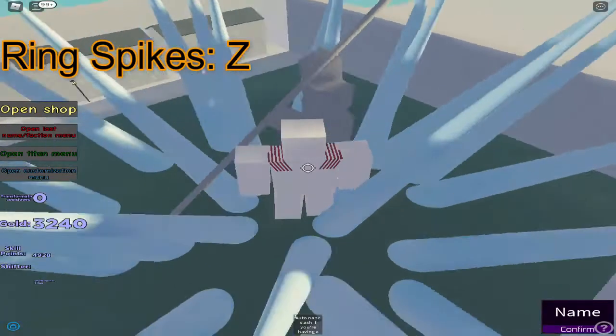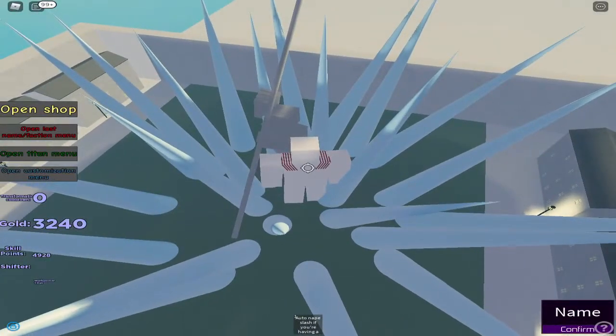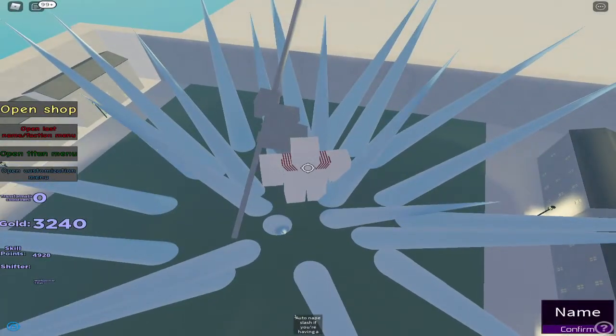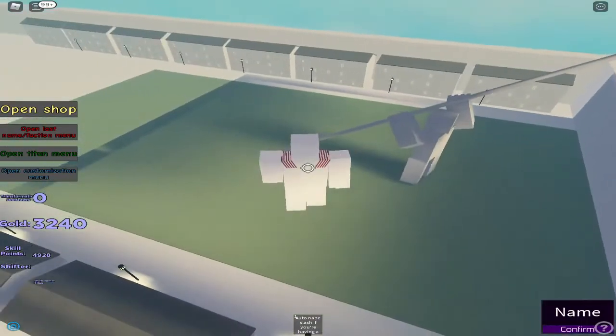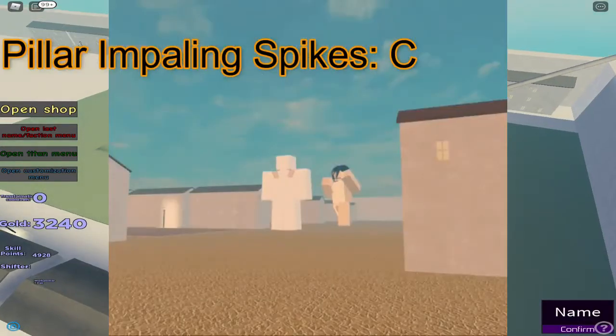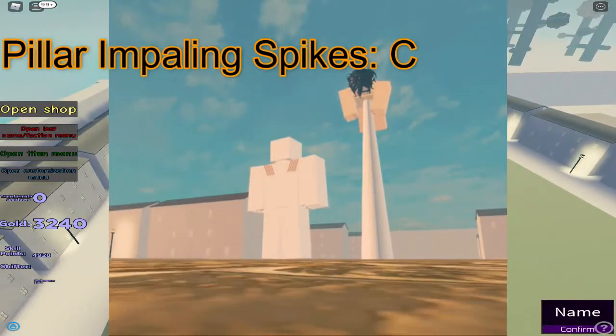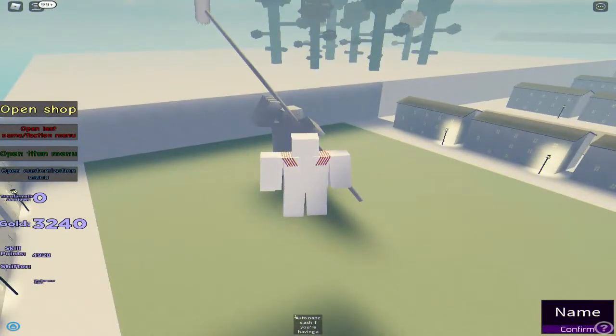You press Z to use the spikes and it does pretty good damage. In order to use this one, you need to unequip the hammer, or you're going to do another move. And for the next move, it's better impaling spikes — you spawn a single spike. And for the next move, it's the nip drop.